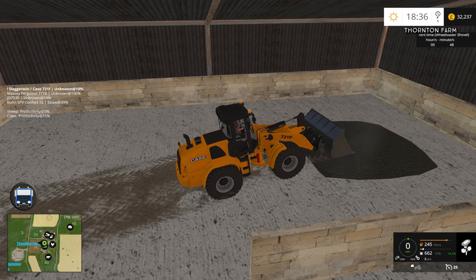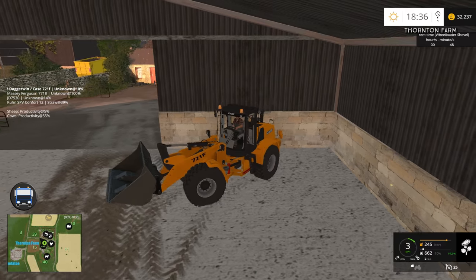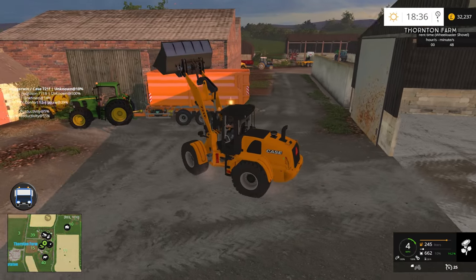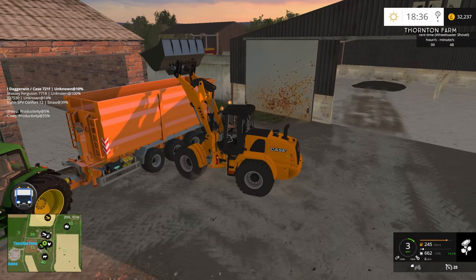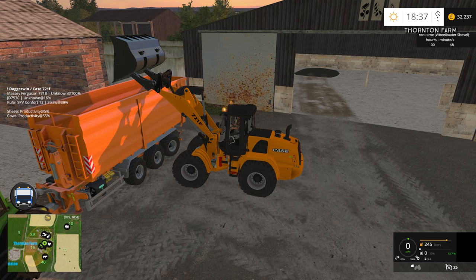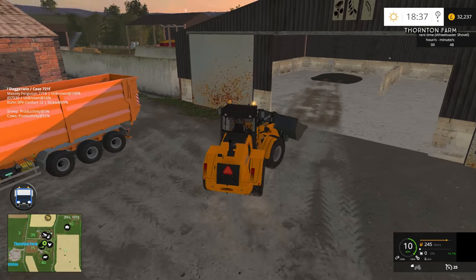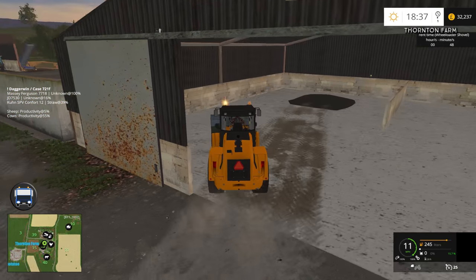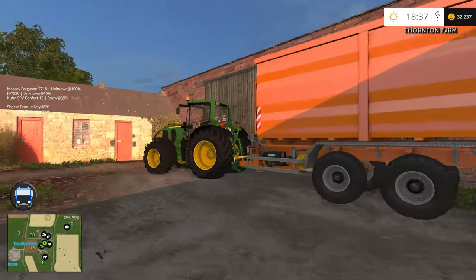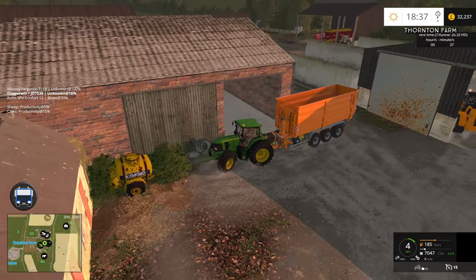We got almost 120,000 litres of rye off field 11 and roughly 60,000 to 70,000 litres of sunflowers off field 13. The sunflower pile is quite solid. We might in the end have to fill it up from the auger, if we can do the multifruit from there. Let's have a look at the silo, because I don't think I can actually get into it. We might have to come back to it, but I'm hoping the auger will work for this.